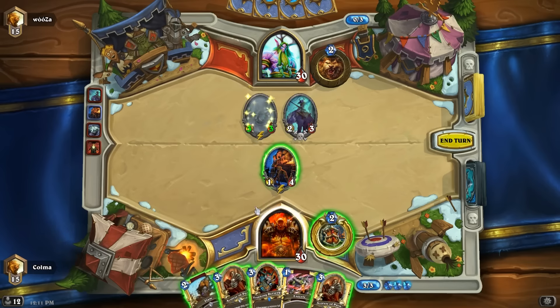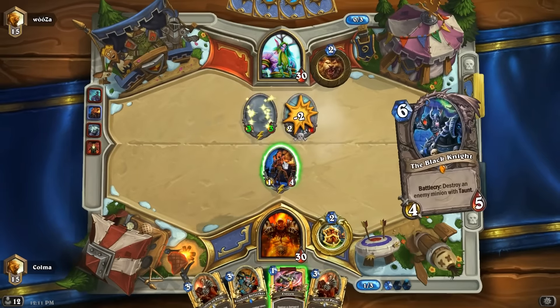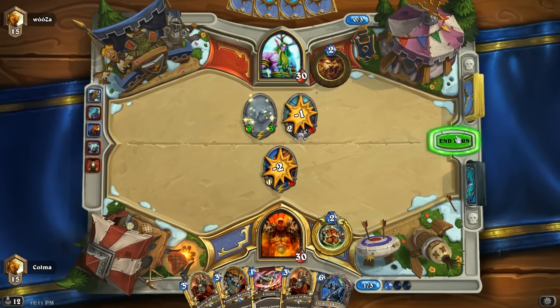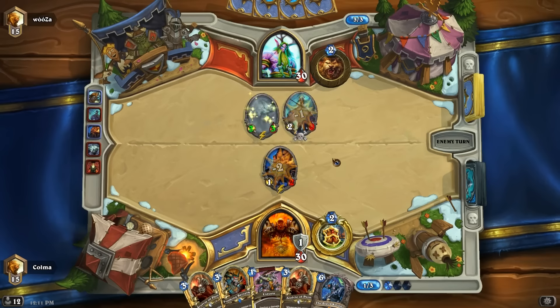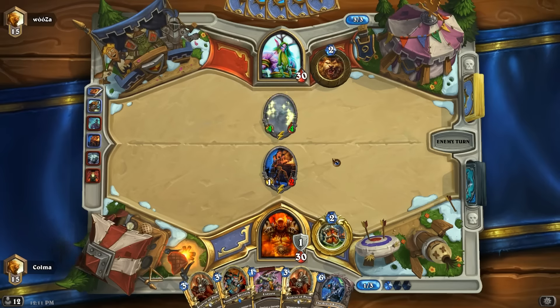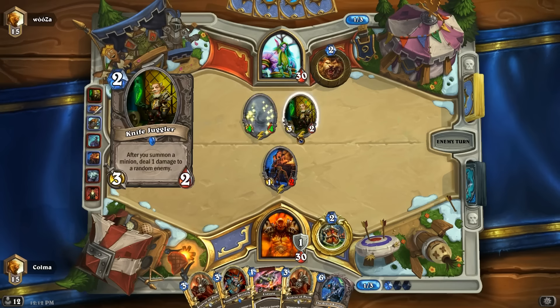Slam is the obvious answer here, so let's do that. And then we'll finish it off with the Armoursmith. A little worried about that shade though. Our hand is not looking too great for the next turn, unless he for some reason decides to go for the face with the shade. That would be lovely.